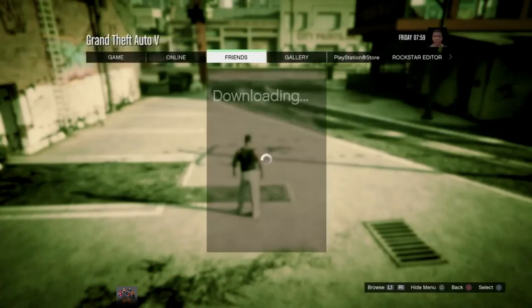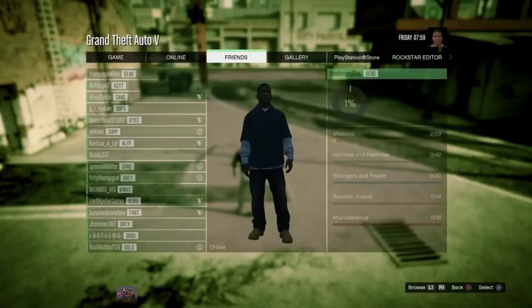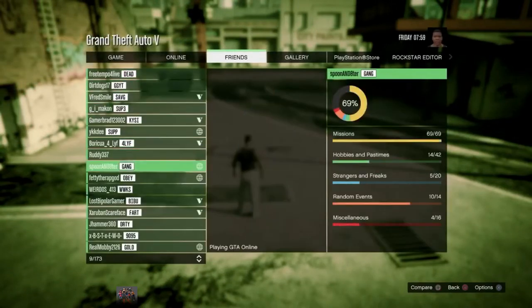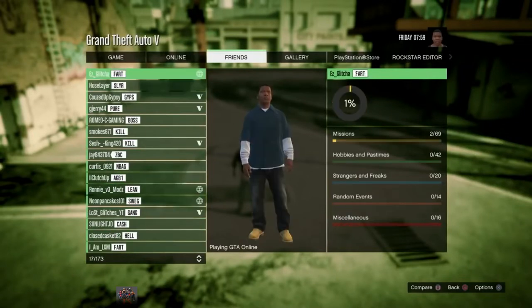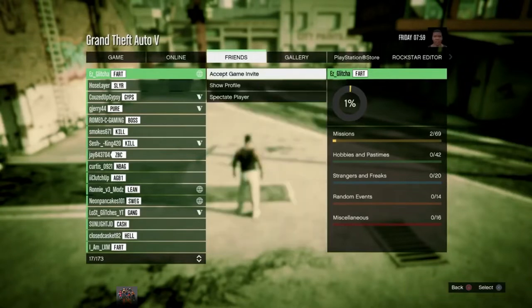I'm going to press pause and go to the Friends tab. They need to be showing online for this part. I'm going to go over to my friend on the list and press on my friend's name. It should say Accept Game Invite — make sure it says that and not Join Game. If it says Join Game, they didn't send you the invite properly. Have them do it again.